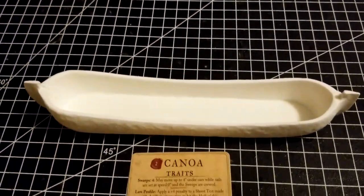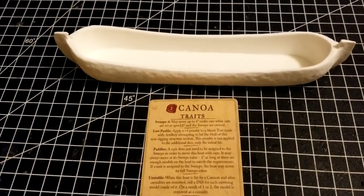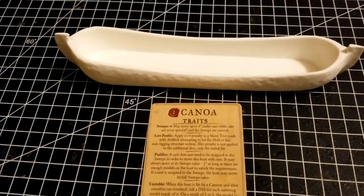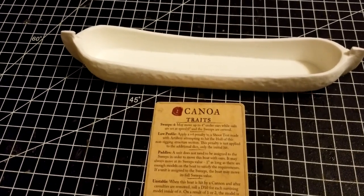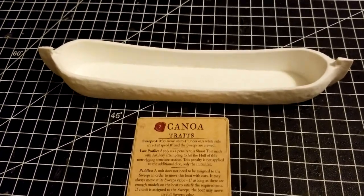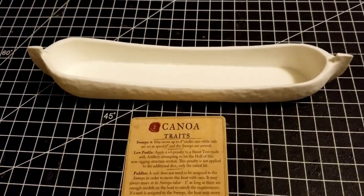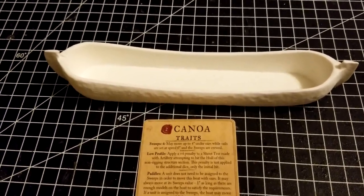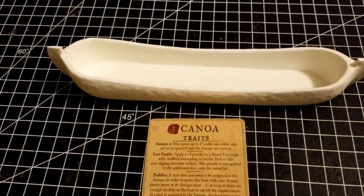Similar to rowboats and such, these clock in at around 25 bucks, which - like some of the other smaller ships we've seen recently like the piragua - feels a bit overpriced for what you're getting. If you're building a full collection for a given faction you'd probably want at least two, maybe four or more canoes, so you're getting up to around 100 bucks just for canoes, which is a little salty. I feel like these ought to be around 20 bucks, and even that's probably a little high - but certainly better than 25. That really is the only downside of this and the other smaller ships - just some of the pricing on them.